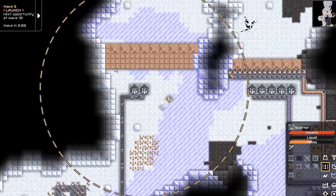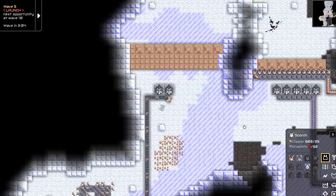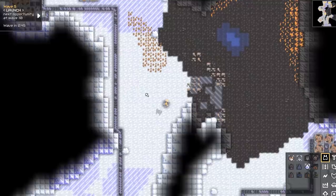You'll notice that they also take liquid — liquid is a coolant, it's like an efficiency multiplier. Looking at the scatter settings, you can see it takes different ammo types. Scrap does more damage, more area damage, wider area damage, higher ammo multiplier, but lower fire rate. For boosters, these take either water or cryo fluid, which is an advanced legitimate coolant — quite good.